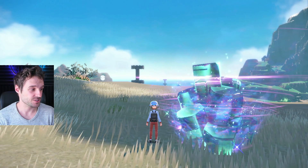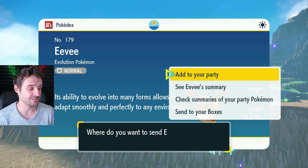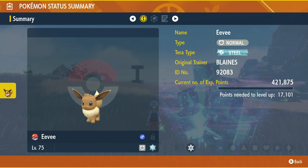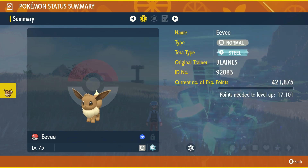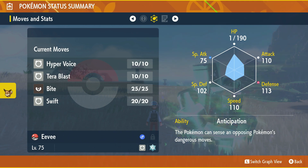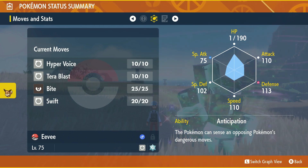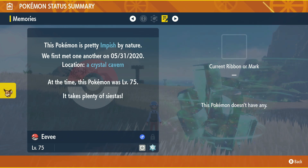That is it for the Eevee event — you'll be able to get one for every different 18 types. Let's have a look at the Eevee here. It's got the Steel Terra type, of course, and it already comes knowing Terra Blast, which is worth pointing out because it uses it throughout the battle — that gives you the Steel type, or whatever typing your Terra is, for that move. It doesn't have any marks or ribbons. Level 75.